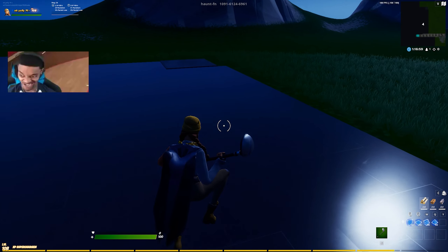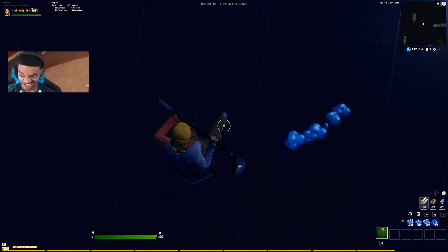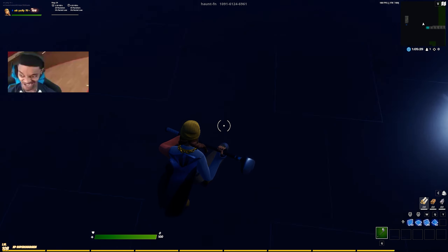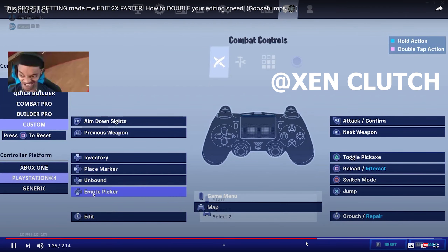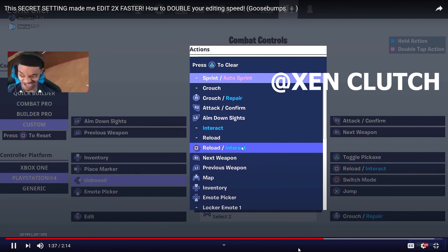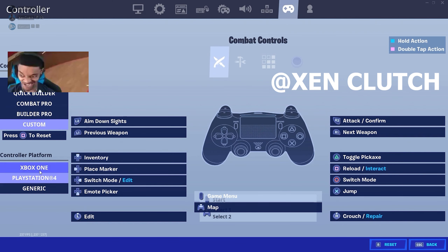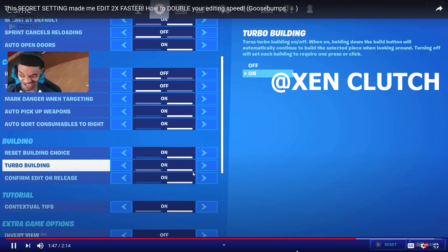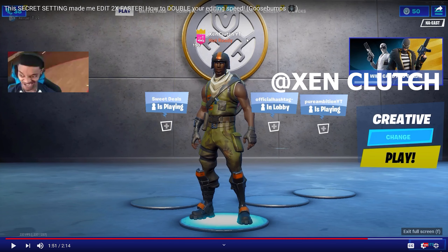Now for my controller players out there — you can only get a Double Keybind. You can get Scroll Reset, but if you want Scroll Reset, you need to get a modded controller. The modded controller will be linked in the description. Go all the way down to the Switch Mode slash Edit setting. I don't know why, but this makes my game feel more smooth — with Edit on Release. Another thing I did was turning on Edit on Release, so if you guys want to try that out.